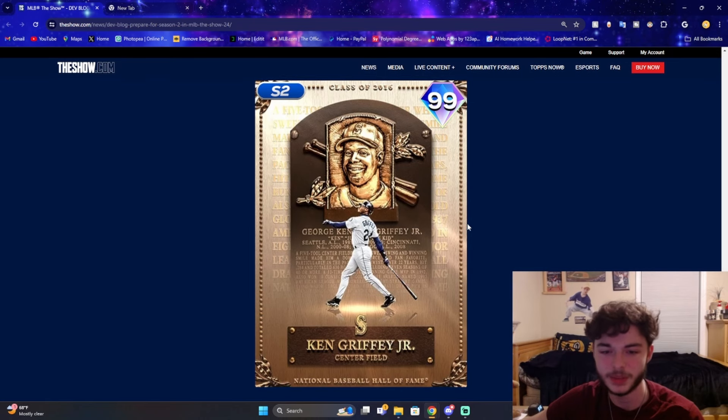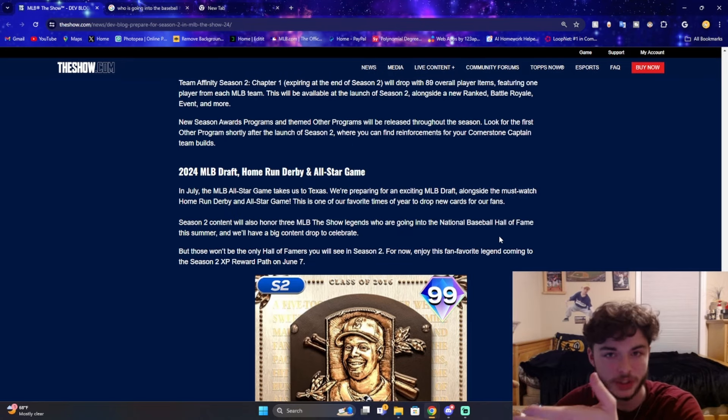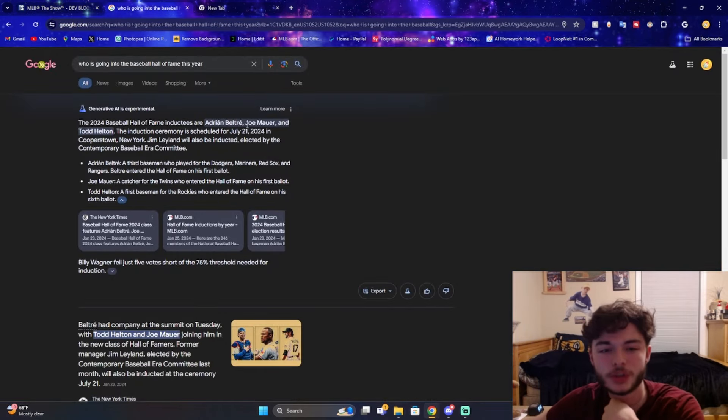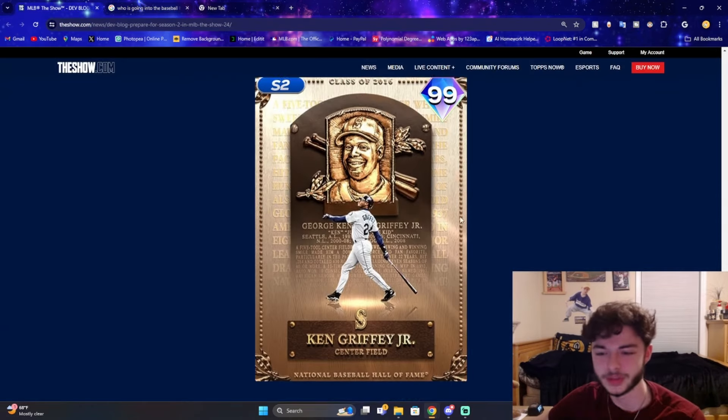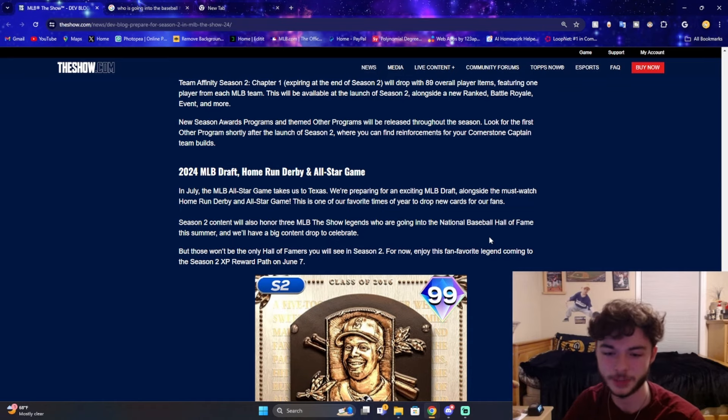It looks really nice — Class of 2016 when he got into the Hall of Fame. A lot of people will be very excited to see Ken Griffey Jr. back in the game. The three players going to the National Baseball Hall of Fame this year are Adrian Beltrán, Joe Mauer, and Todd Helton. I imagine around July we'll see these three players as cards. We haven't seen a really good Adrian Beltrán card in a while, so I feel like this card will be absolutely insane. We'll kind of wait and see if there are other players included with the program too.